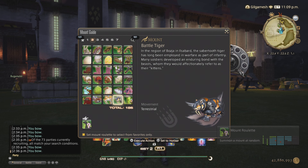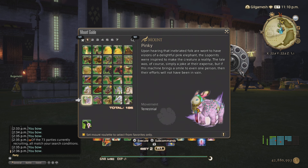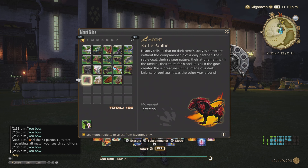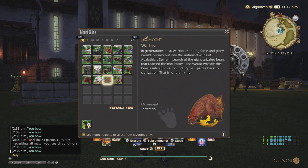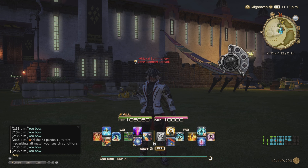Each mount is tied to each tank. We have the panther for Dark Knights, the war lion for Paladin, the bear for Warrior, and of course the tiger — or saber-toothed tiger — for Gunbreaker.